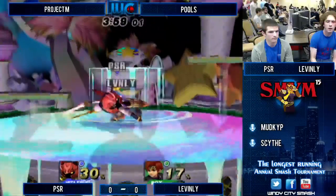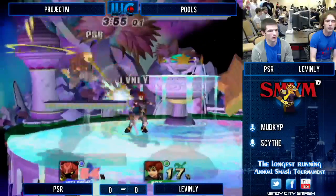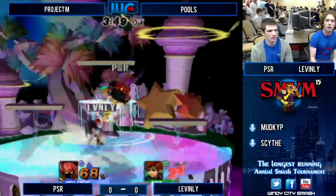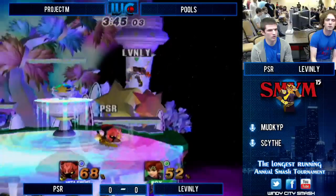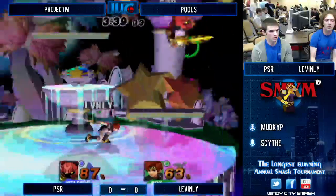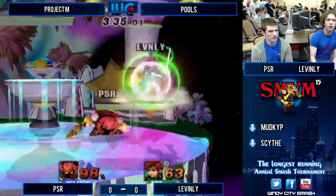The forward tilt is so good — especially the low forward tilt. Grab on platforms. Fountain of Dreams — nice little nair there. That was a risky interrupt by Meta Knight. Get off that platform — at 68 he would have died. Meta Knight's got to pick a spot that's a little safer here if he wants to take this stock. He might have been able to go for the back air there. Nice edge cancel there.